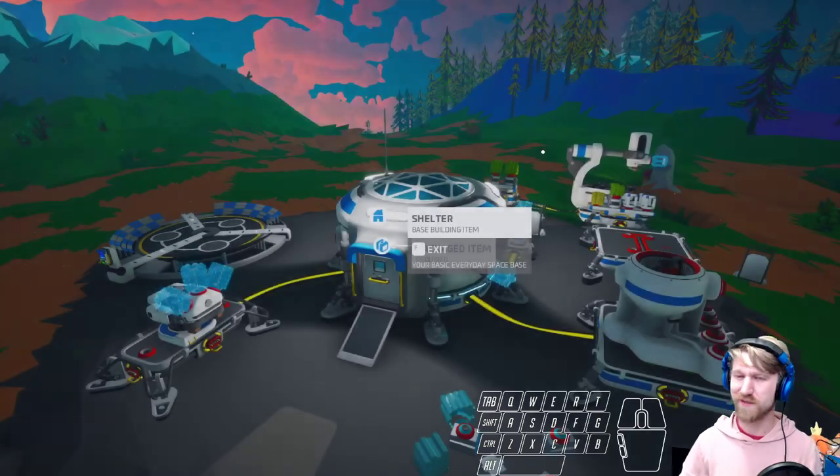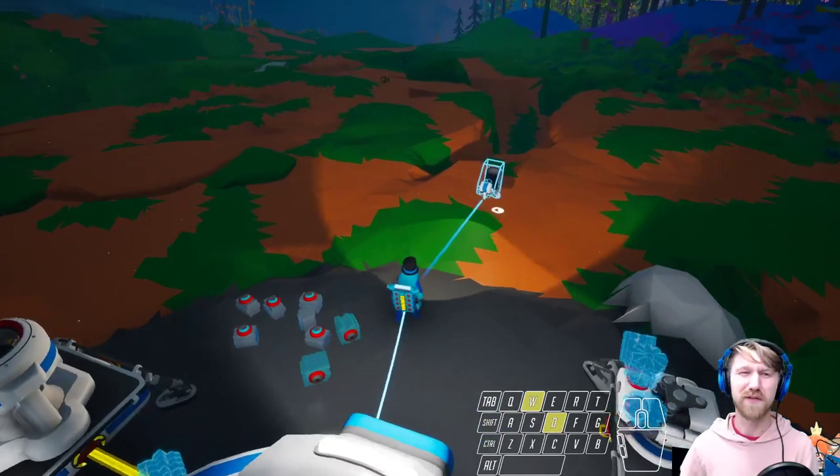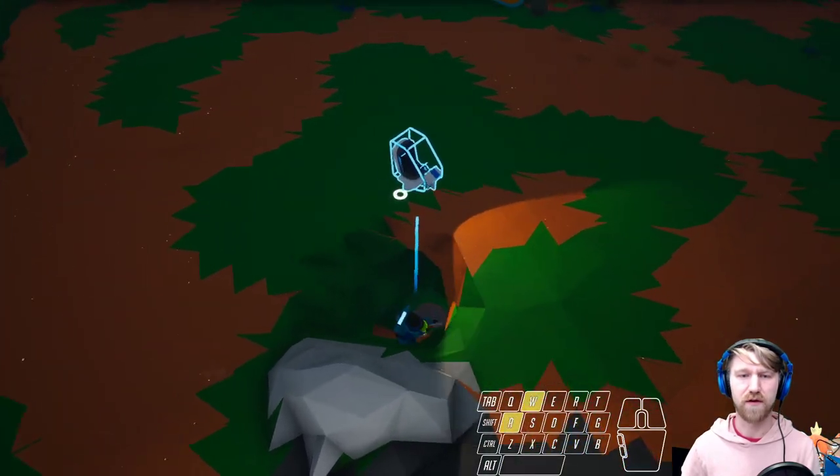That's how movement in Astroneer can work. You can use it to clip into solid surfaces, you can just race along at the speed of sound, and you can use it to clip from a cave upward. So let's go ahead and hop down into a cave here.